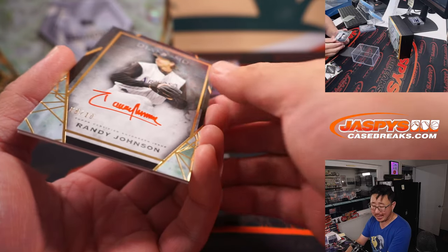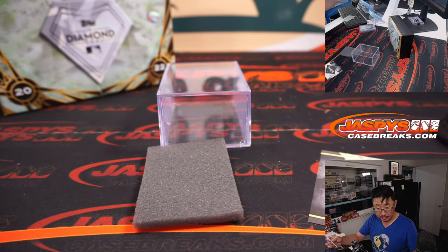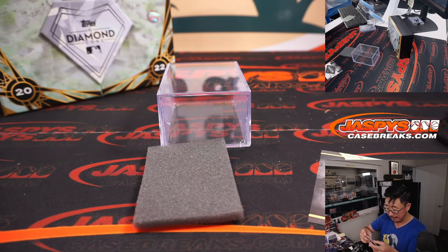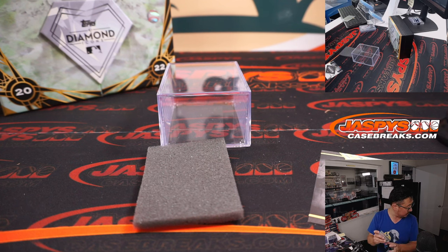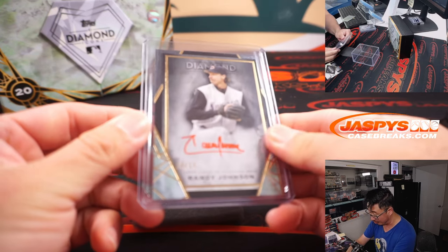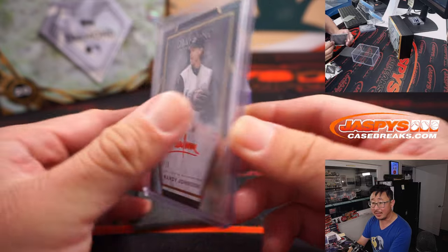And the last one is the Big Unit — Randy Johnson, 8 out of 10. That's for the Kansas City number block group again — Arizona 8 — going to be for Travis. That red ink really pops nicely on these Diamond Icons cards.